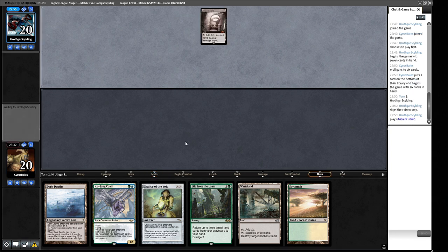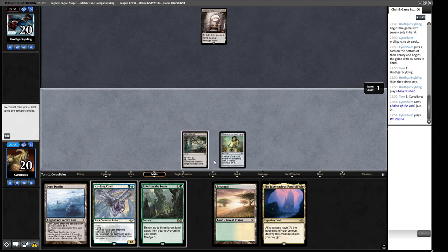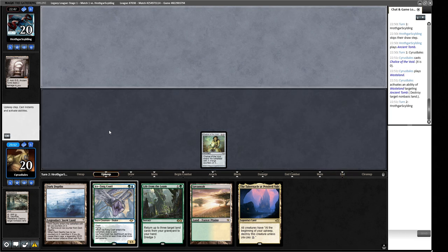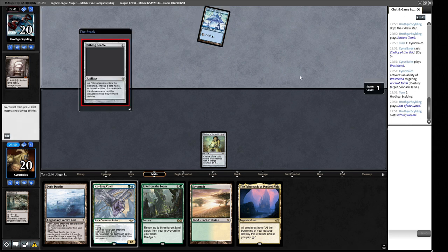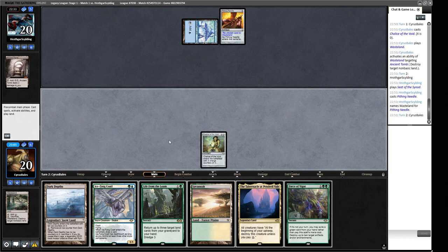Ancient Tomb from our opponent, then they just pass. We cast Chalice for zero, then Wasteland their land — that'll leave us needing mana later but I think it's correct. If our opponent goes Ancient Tomb and does nothing, they're going to need a lot of mana to get up and running. Pitheneal naming Wasteland — okay, so they're going for the protective line. We have a Force of Vigor for when the time comes. I see no reason not to play our Savannah — we have Force of Vigor and an Ice Fang to pitch to it.